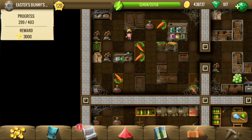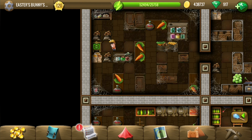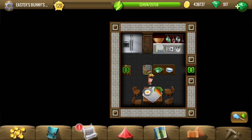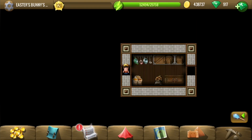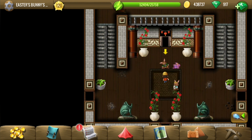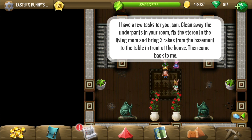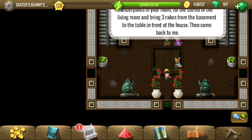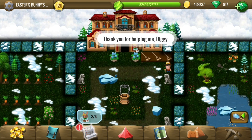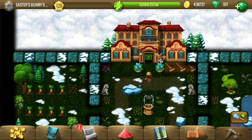Now let's go back and return the rakes. He actually wants the rakes outside of the house, so let's go outside and place them on the table we saw earlier. Here's the table — just place all three of them there. That should unlock the fourth task.